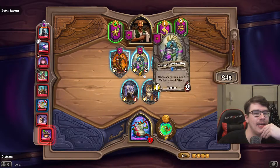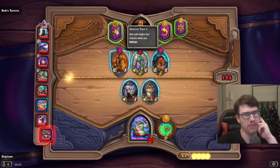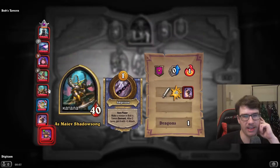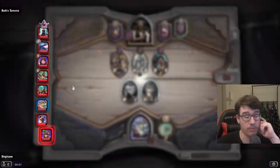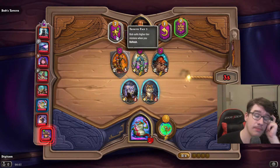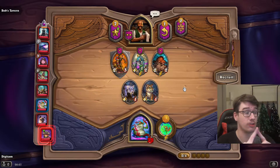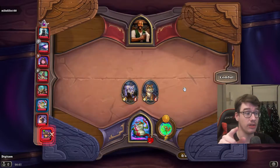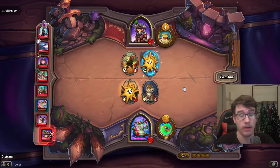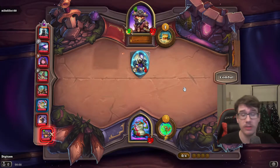This guy here had more HP than my two units had attack, so he just smacked me. But losing rounds in the early game is not exactly that bad. This is a Murloc — and Murlocs are what I want — but I kind of have to upgrade my tavern. Tier two tavern upgrade is sort of standard. I can't find tier two units until I upgrade my tavern, and my next shop will give me one extra unit to buy, so it's important that I get that upgrade out. Lose another round — such is life.